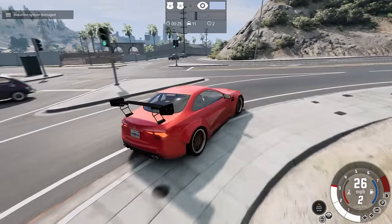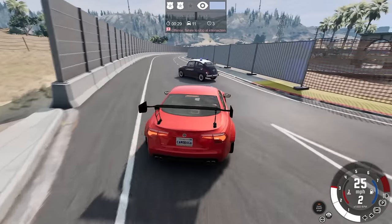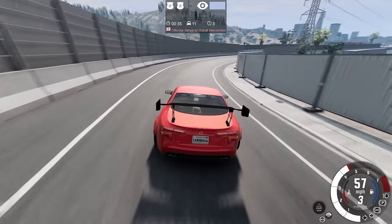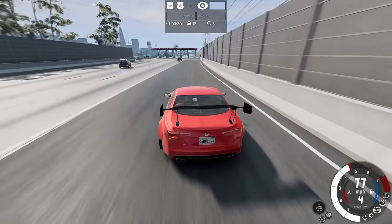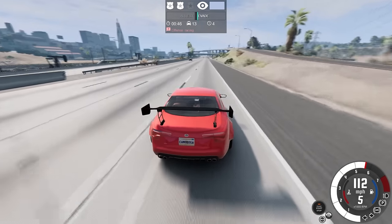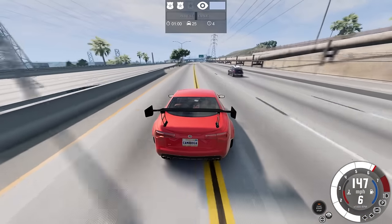That was a decent slide — induction system damaged. Taking a left. We've racked up the charges and are heading back to the highway. I don't think this highway strat is going to work when the police vehicles pick up speed. For the Scintilla round we'll need to duck into the city where they're going to have problems maneuvering.